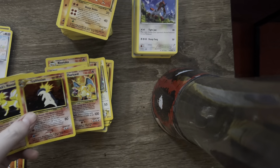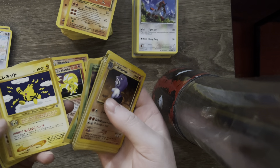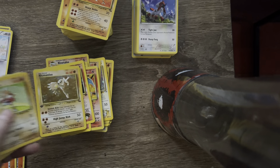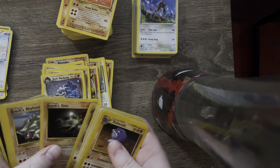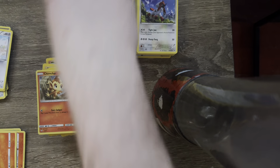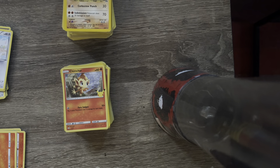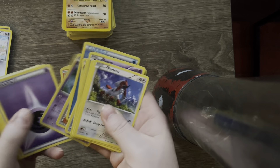We got the Typhlosion holo, Brock's Ninetales holo. That's a cool little Japanese card. First edition Hitmonlee, the Hitmonchan match. Dark Machamp, Brock's Rhydon, Chimchar. Oh my god, this is insane. I hope I bought enough top loaders. We got the last stack and we are out of here. This one looks like it's going to go pretty quick - I think that was the bulk of our crazy hits for the day.